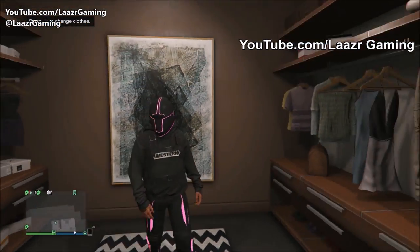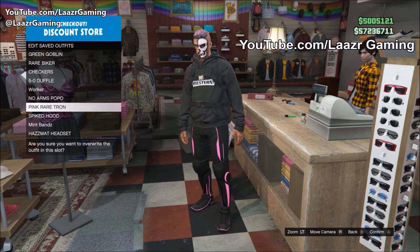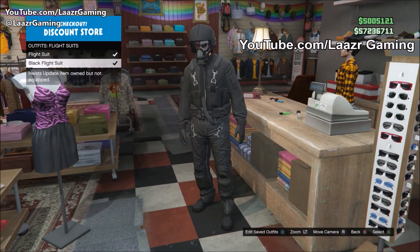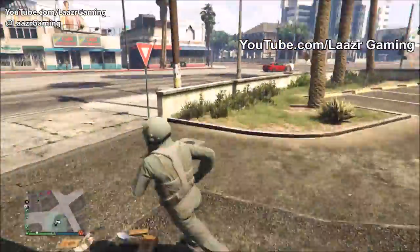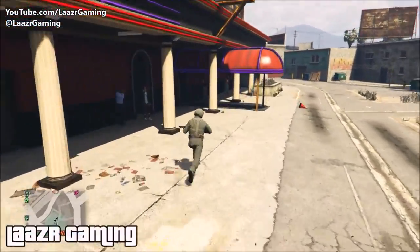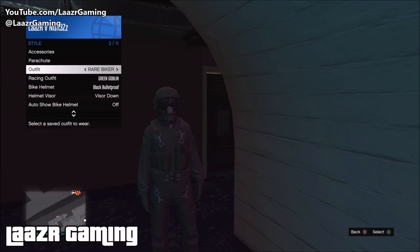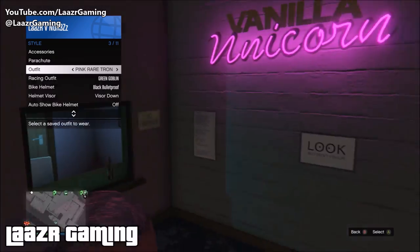From here, head over to any clothing store in the game. As soon as you arrive, go up to the counter and save this as an outfit. Once saved, go to the outfit section and apply the green flight suit to your character. Once your character is wearing the flight suit, leave the clothing store and head over to the strip club - you're better off going to the clothing store right next to the strip club to save time. Once in the strip club, pull up your interaction menu and flick over to your Tron outfit.